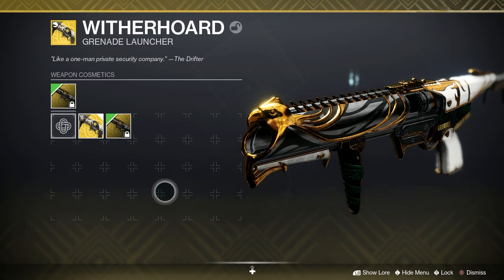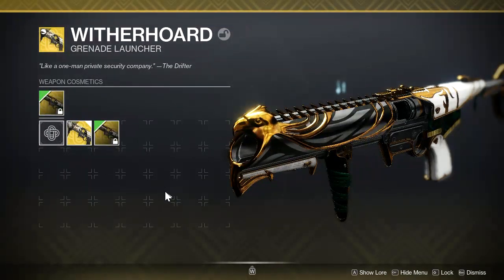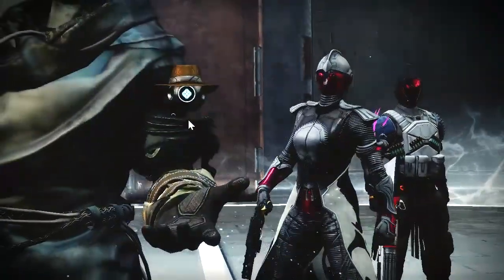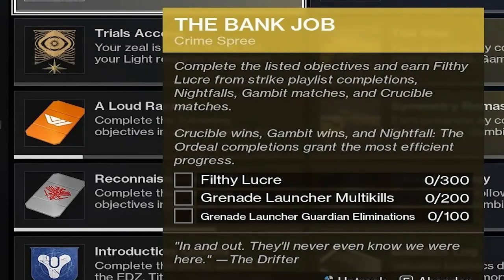The next step of the Bank Job quest will likely be the most stressful for you to complete, and is likely where some of you might be stuck. This step requires you to defeat 100 Guardians — this can be done through any Crucible playlist activity and in Gambit through invader kills. You also have to get 200 multi-kills with a grenade launcher, and obtain 300 Filthy Lucree.